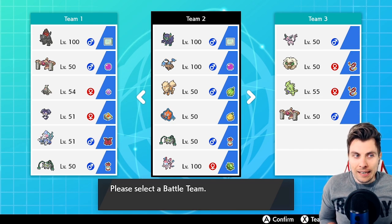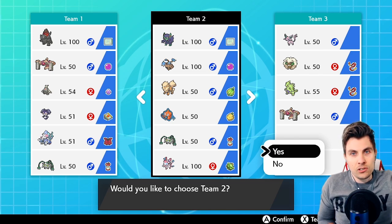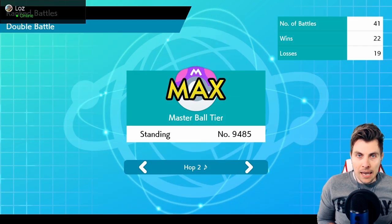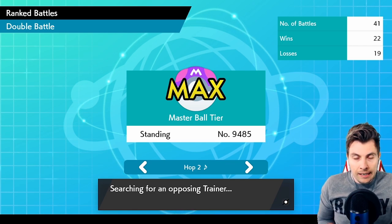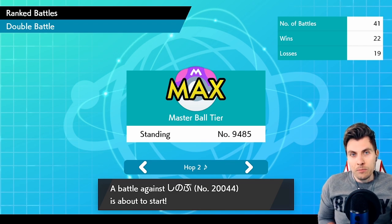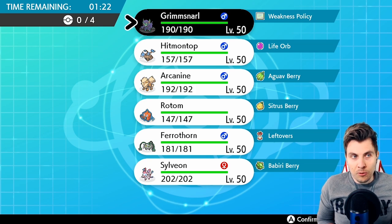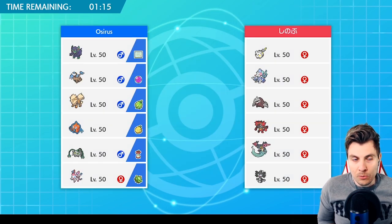Hopefully this is the finished article. The team consists of Gigantamax Grimmsnarl, Hitmontop, Arcanine, Rotom-Wash, Ferrothorn, and Sylveon. It's all based around the Gigantamax Grimmsnarl, utilizing its Pickpocket ability to proc a Weakness Policy — either via Hitmontop's Bullet Punch or Sylveon's Quick Attack. We can also pass an item over: the Berry from Sylveon or the Life Orb from Hitmontop, giving a Weakness Policy boost with a Life Orb, making Grimmsnarl extremely powerful.